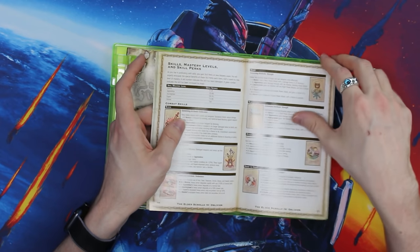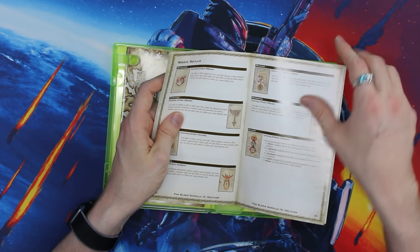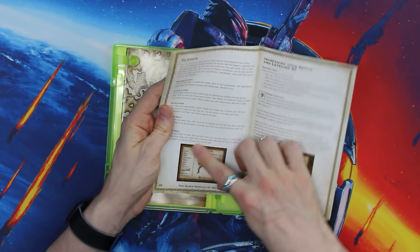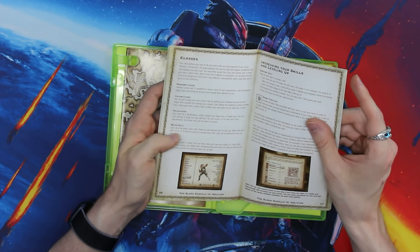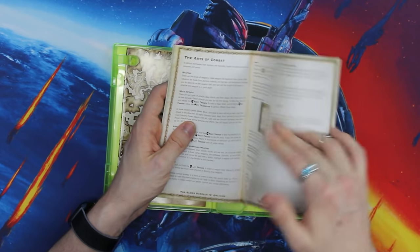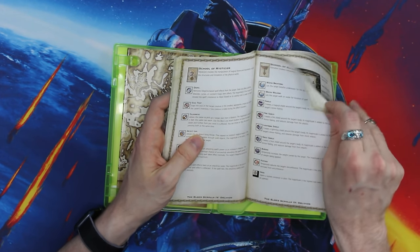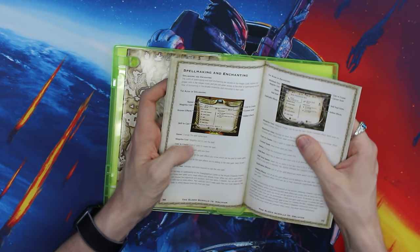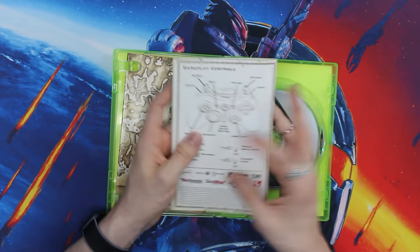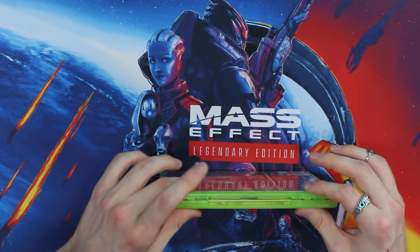They go over all the attributes, and then they even get into systems like the skills, which is a pretty complex system for Oblivion, especially at its time. The magic skills you can get, and then towards the back they get into a particular mechanic that I know a lot of you like — the classes, customizing your own classes, picking your major and minor skills. And then, of course, the real defining mechanic for a lot of people, they go over in just a couple pages: spellmaking and enchanting. Spellmaking in Oblivion is so awesome.